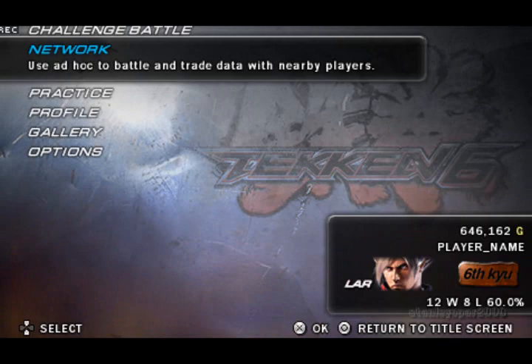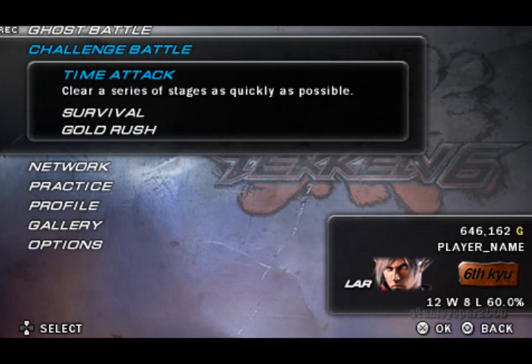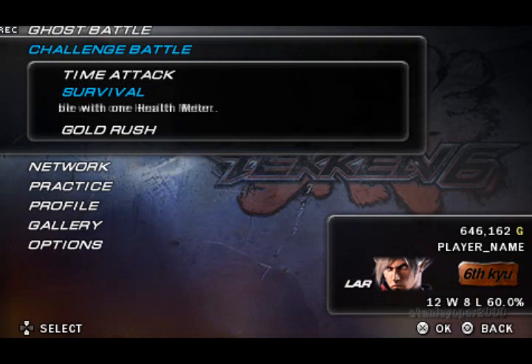Practice — I'll show it later. Network: you can use ad-hoc and trade battle data with it. Ghost Battle, Time Attack — pretty self-explanatory; you clear a series of stages as quickly as possible. Survival is endless — you have to defeat as many opponents as possible with one health meter, meaning you only have one chance.